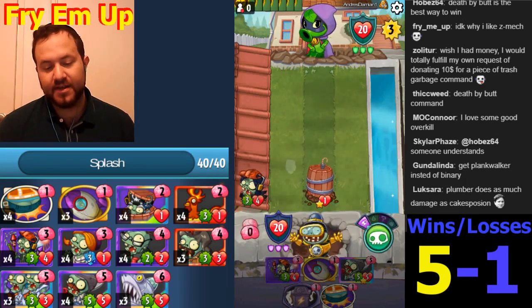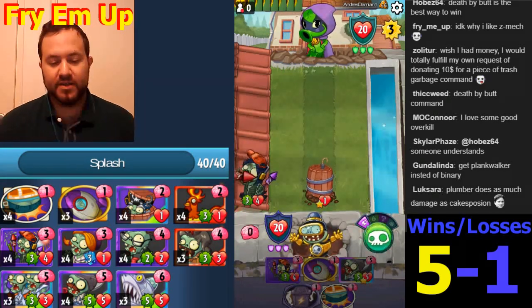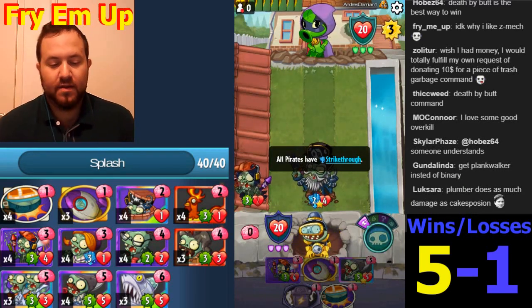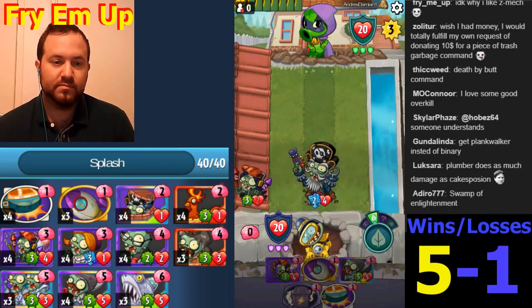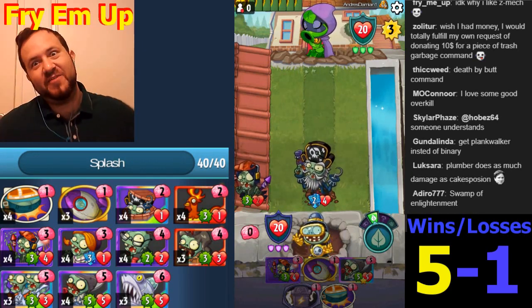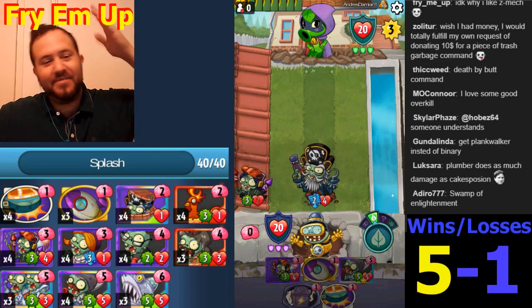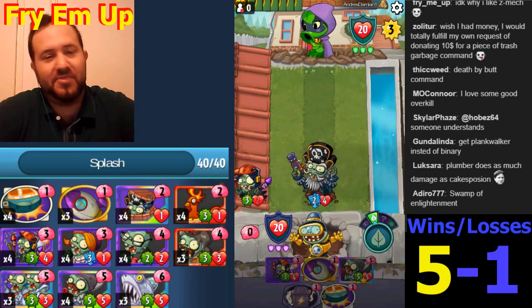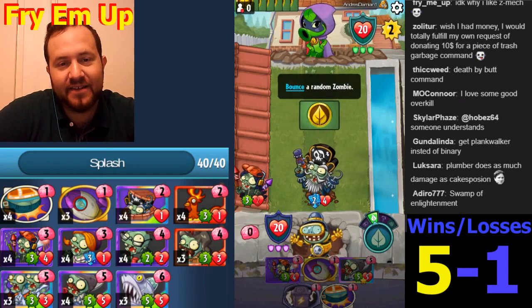We're again developing a 2-4 and a 3-2 on the board - it's not bad. Swamp of Enlightenment - that's what it's called. Maybe we are enlightened because we're not zombies. I think the zombies are the good guys by the way - all they're trying to do is eat some guy's brain, and these plants are just killing them ruthlessly.